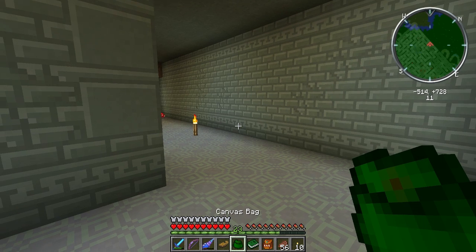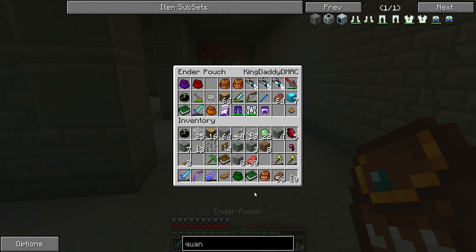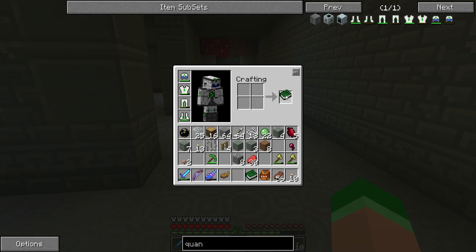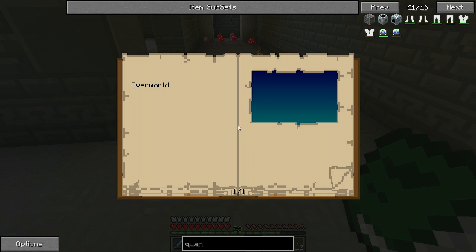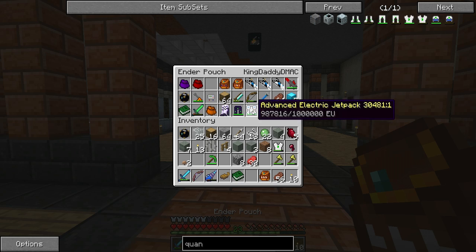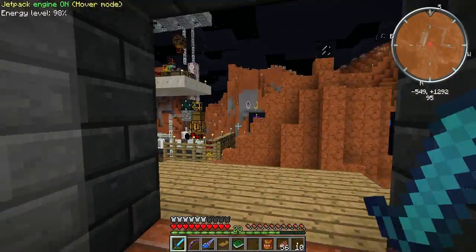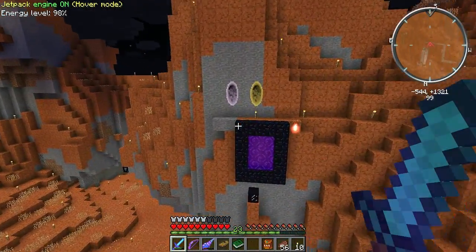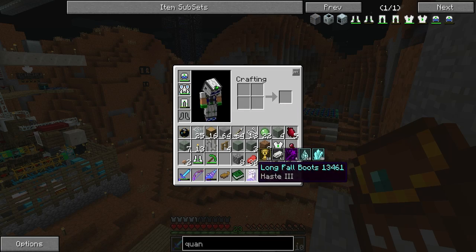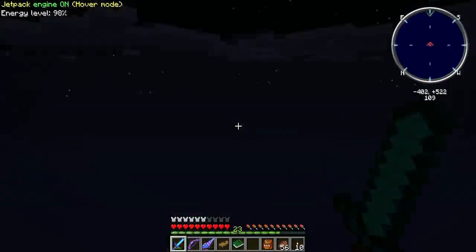Disaster strikes — KingDaddy's sorting ender chest accidentally sent all the maze loot into the recycler, which was full of cobble. All the loot is gone. He tries testing it by putting more items in — it despawns and drops them on the floor. The sorting machine has stopped working for some reason, destroying all the cool items they found. KingDaddy is in disbelief and laments the rubbish end to their adventure.